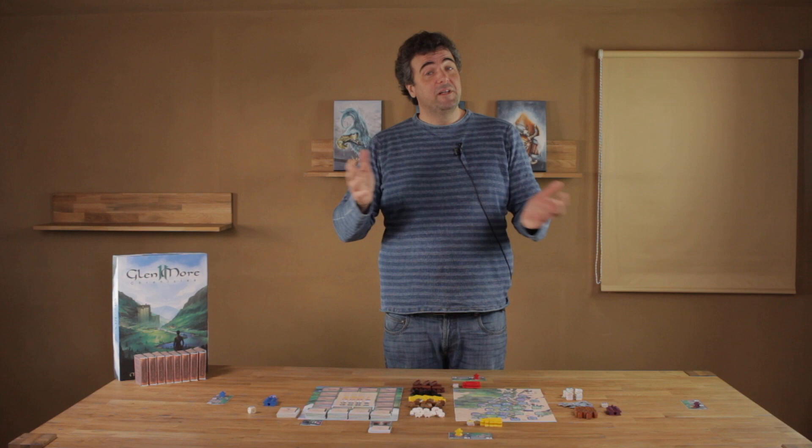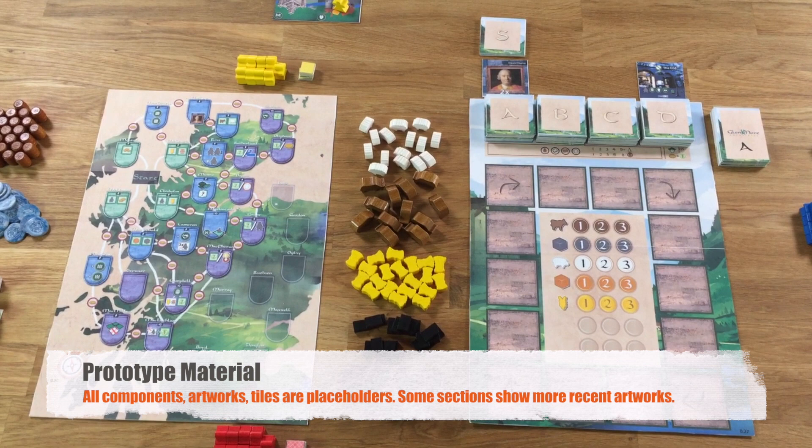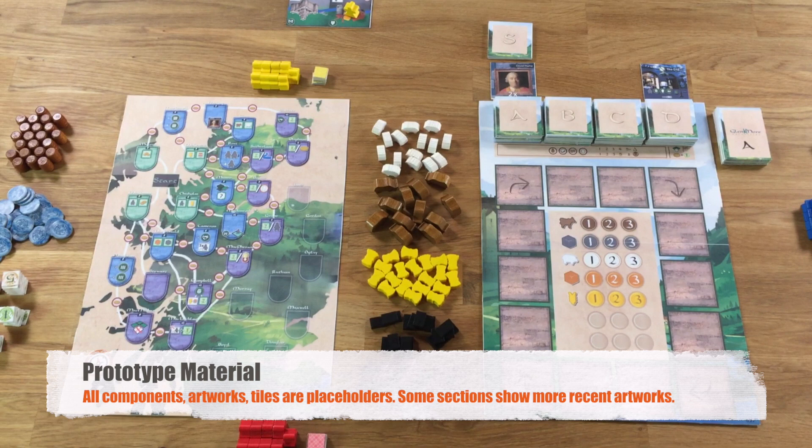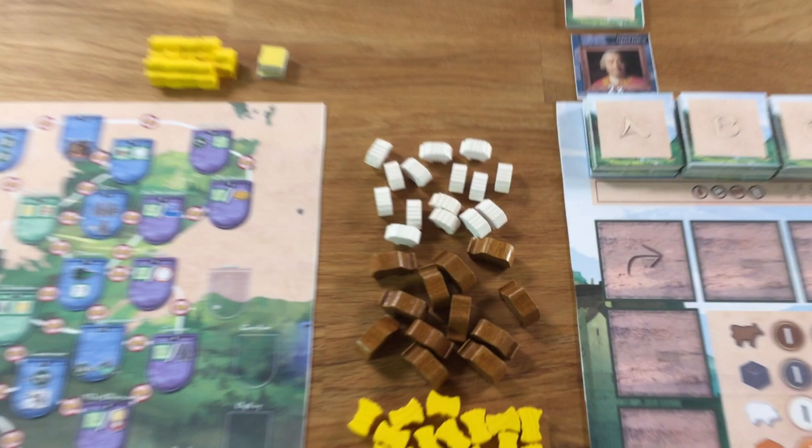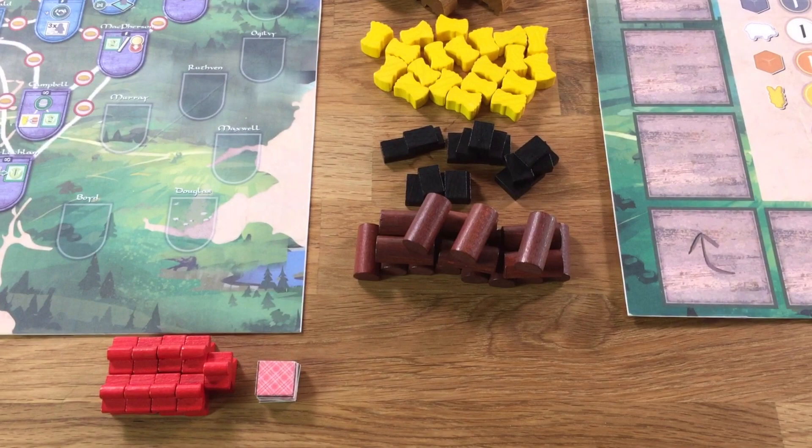Before I explain the rules I'll show you the setup of the game. On the right side you see the rondelle where the action takes place and players pick the tiles. On the left side you see the clan board which I will explain in detail later. In the middle you see the 5 resources of the game: sheep, cattle, barley, stone, and wood.